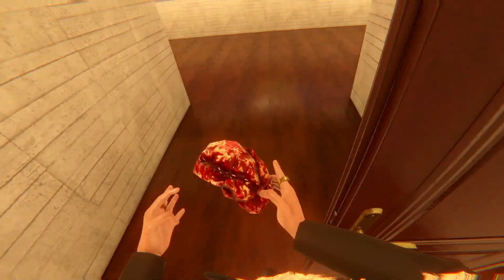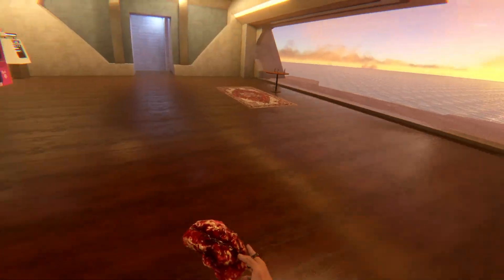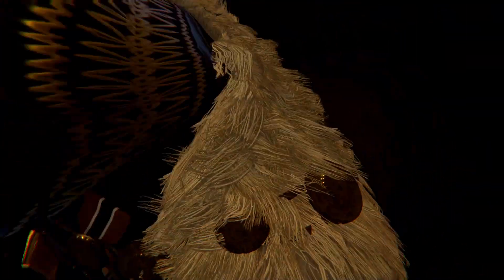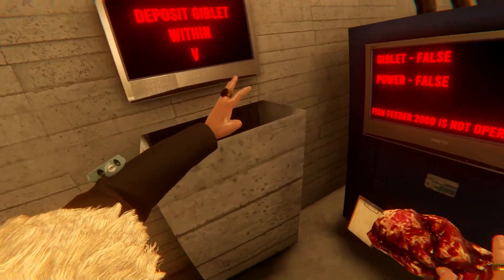So let's go ahead and make our way all the way down here. We're going to go back to the room we spawned in. We're going to come all the way out here and we're going to go down this slide. We're going to ragdoll down. Wow, is this nauseating? All right, we made our way out. And it'll throw us into this room. Deposit giblet within.